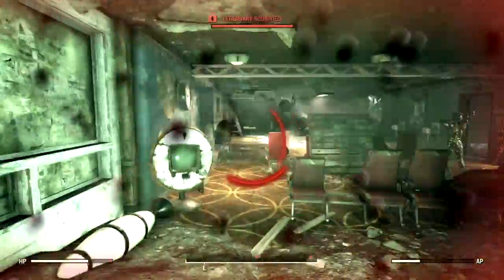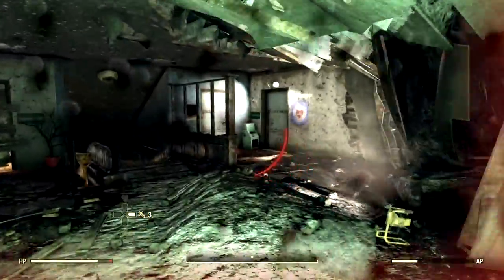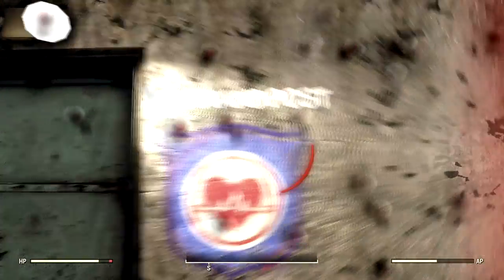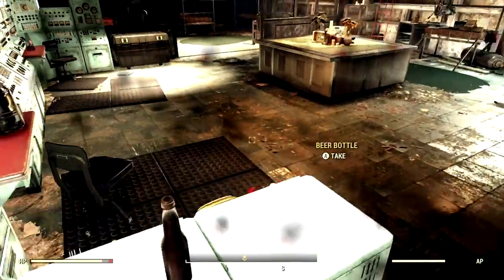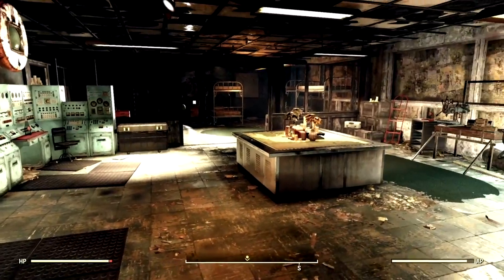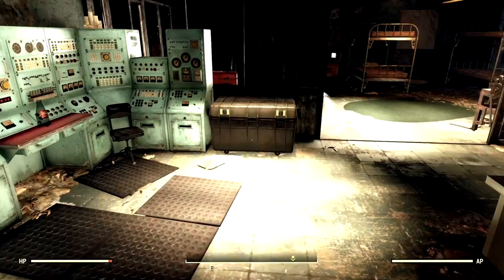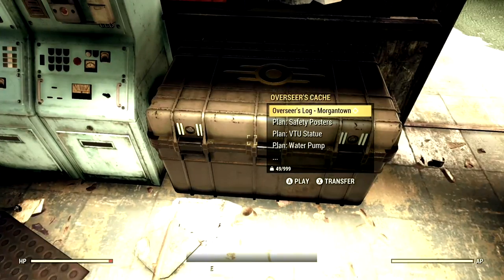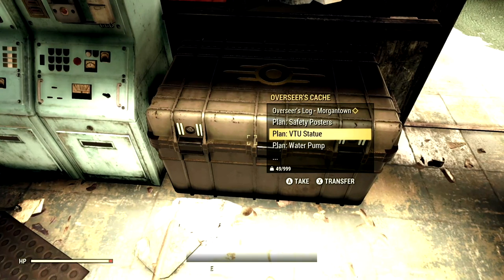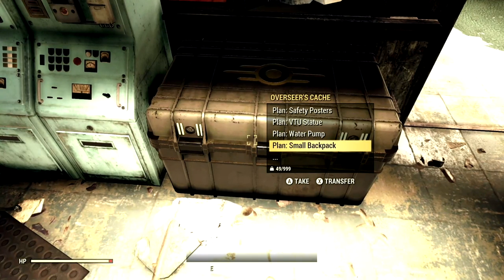At the very end is the room we're supposed to be in — you can kill the scorches along the way, there's a ton of XP. You see this right here? This is the Responder's Command Post. This is where we're supposed to be. This is that dandy room that we need to be in. Now you see this little stash box — inside this stash box, we have a plan for the safety posters, the Vault-Tec statue, the water pump, and the small backpack plan.